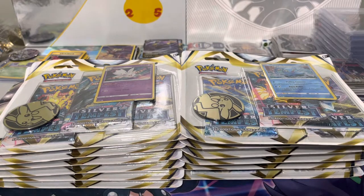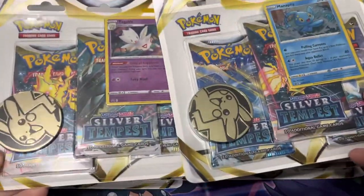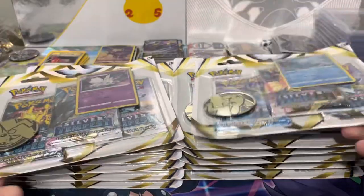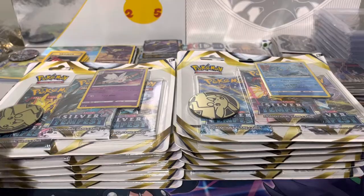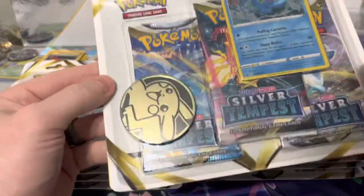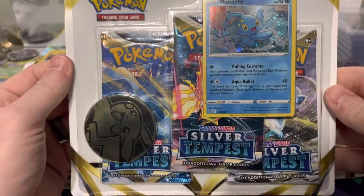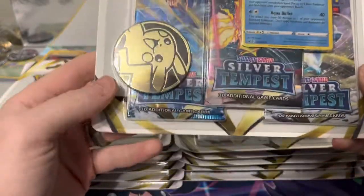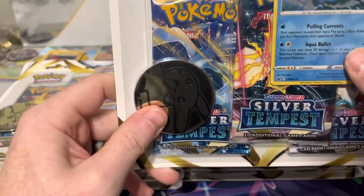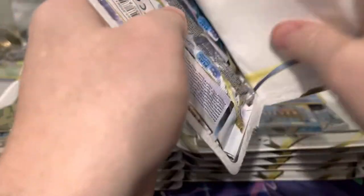Hey YouTube, welcome back to the Poke Shed! Today we are going to open up a booster box worth of three-pack blisters — six Togekiss and six Manaphy, so 12 blisters total. That's 36 packs total and we're going to see if we do better, worse, or about the same as a booster box. Each three-pack blister comes with a Pikachu coin, one of the two promos, and three packs.